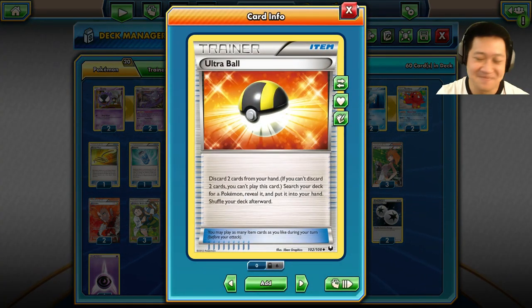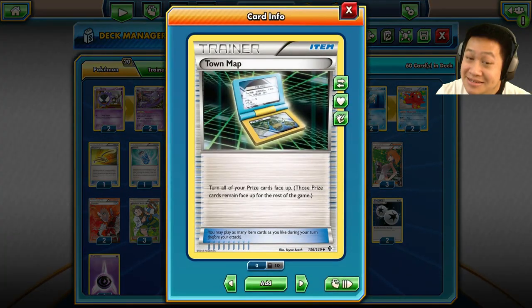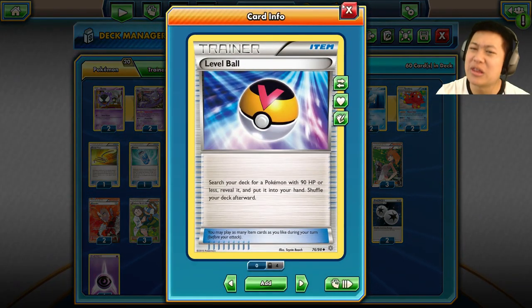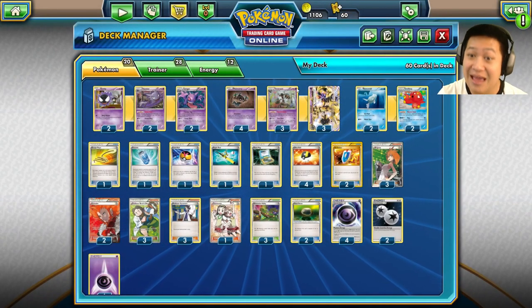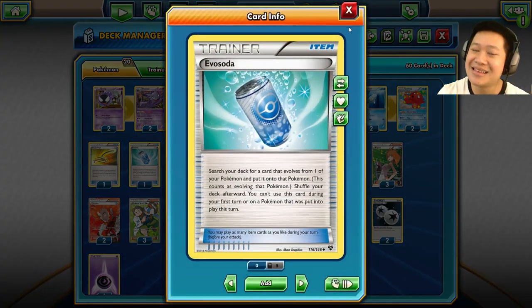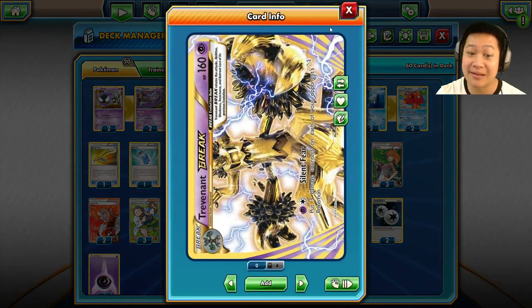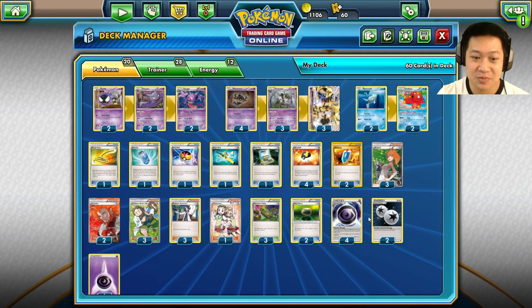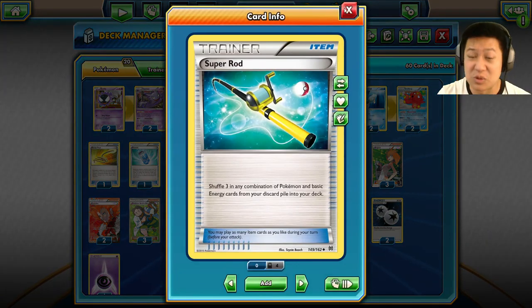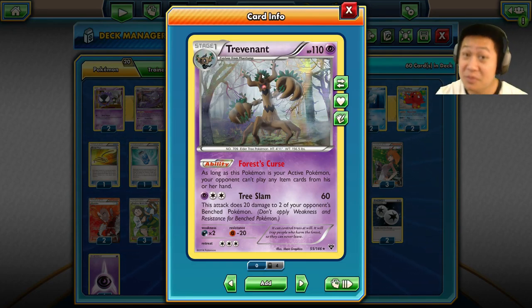Items: Ultra Ball is definitely needed to make Sushi Master work and set up Pokémon. We have VS Seeker to call back any of our supporters, Town Map because you're going to be knocking out prize cards left and right — so why not choose what you need. Just one Level Ball gets out pretty much Haunter, Ghastly, Remoraid, Octillery, Bantam — all the major cards at very little cost. We've got Evil Ball because Level Ball can't quite get everything — this thing will get Trevenant, Trevenant Break, and Gengar. We also have Super Rod to recycle items.